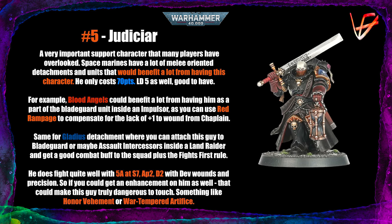Blood Angels Gladius can also utilize this guy very well because you have Honor the Chapter, so you don't always need the Chaplain as part of the squad. For a Bladeguard and Assault Intercessors squad without a Chaplain, you can instead have the Judiciar. He fights quite well with five attacks at Strength 7, AP -2, Damage 2 — better than a regular Chaplain. He also has mortal wounds on his big sword and Precision, so if there's an important character you want to snipe out, he's a good option.